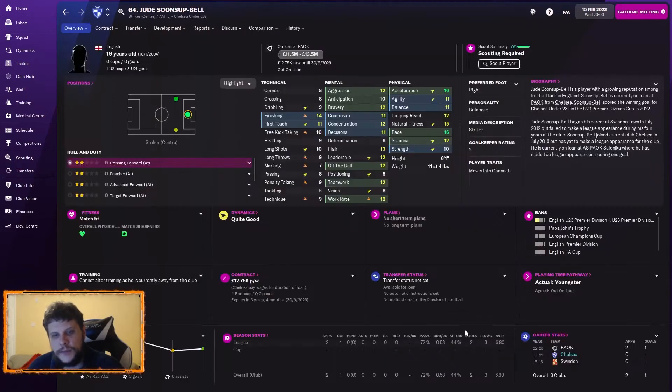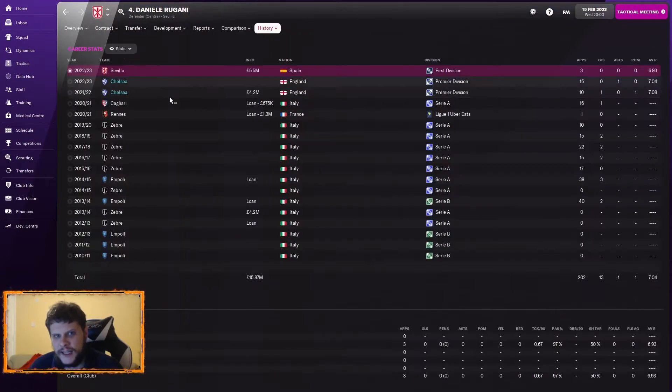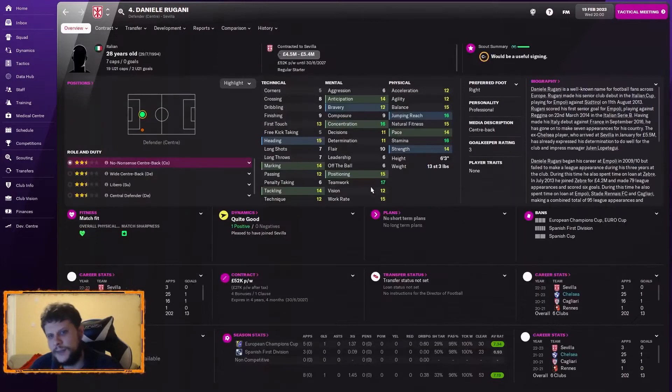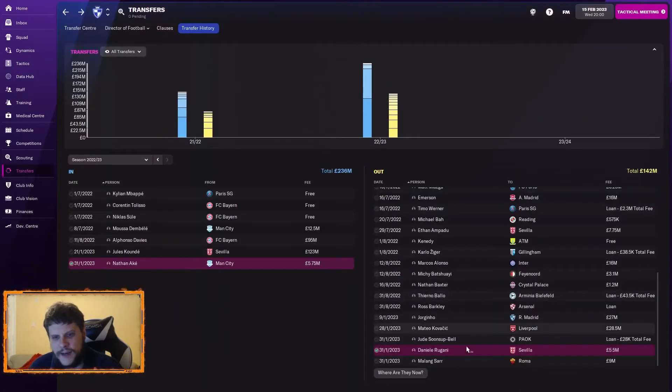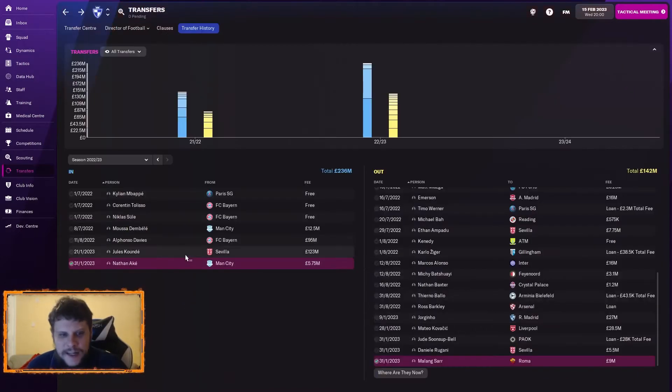Jude Bellingham — I was debating promoting him to the first team as a backup striker, but felt a loan deal would be right for him. We managed to get 5 million for Rugani — it is profit, though I'm slightly disappointed given that he was actually playing and had done well. Roma came in for Langsar, who wasn't transfer listed, and I decided: 9 million? He's yours. That's why we then had to get Nathan Ake — my plan was to sell either Rugani, Sar, or Umtiti. We ended up selling two of those, which just made sense.